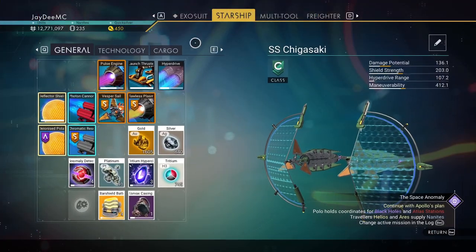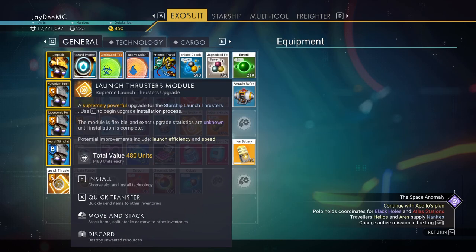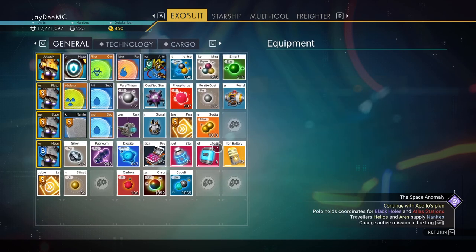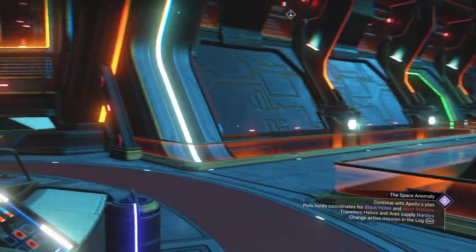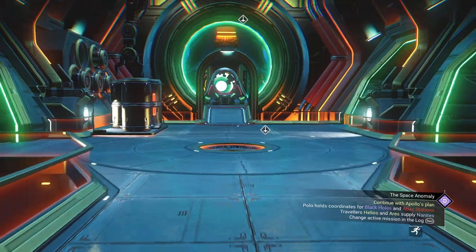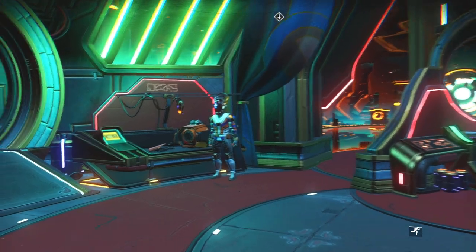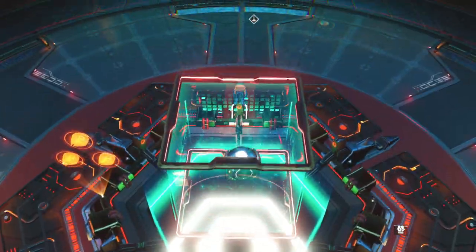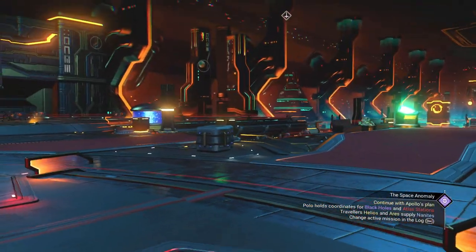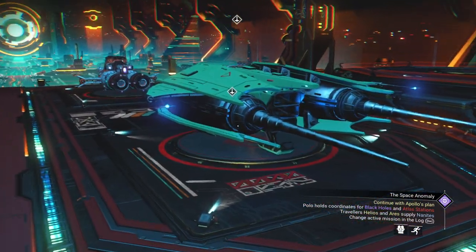These wouldn't be in our inventory. Launch thruster module, pulse engine module — I purchased those before, those are modules, not actual recipes for the technology. I don't think I'll get anything from them — that's for sure.